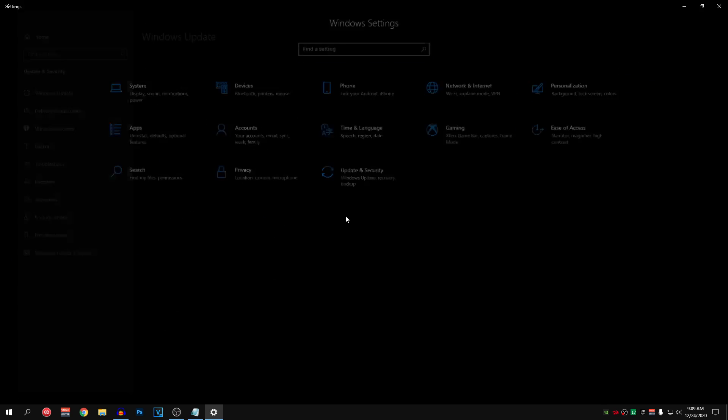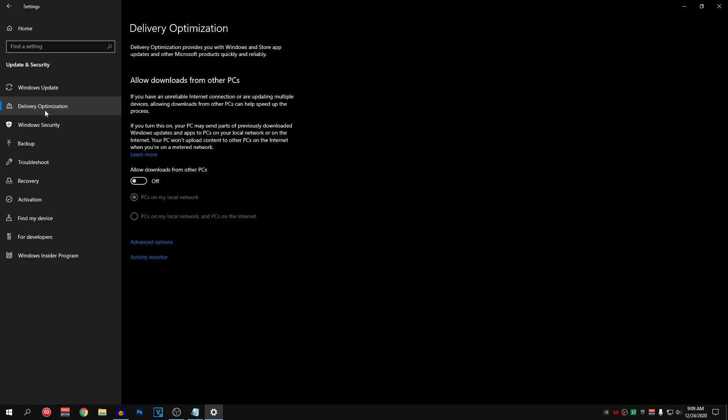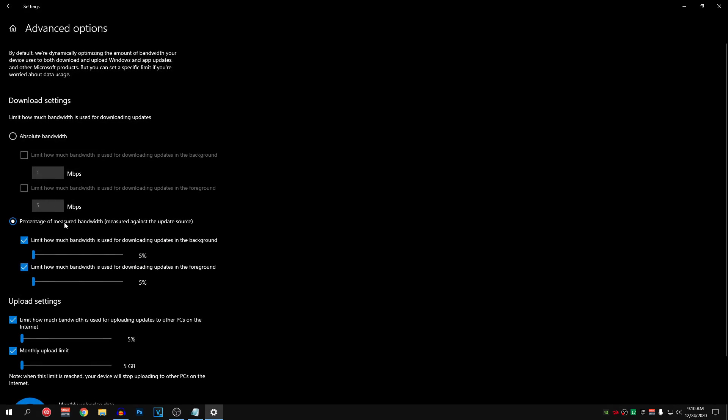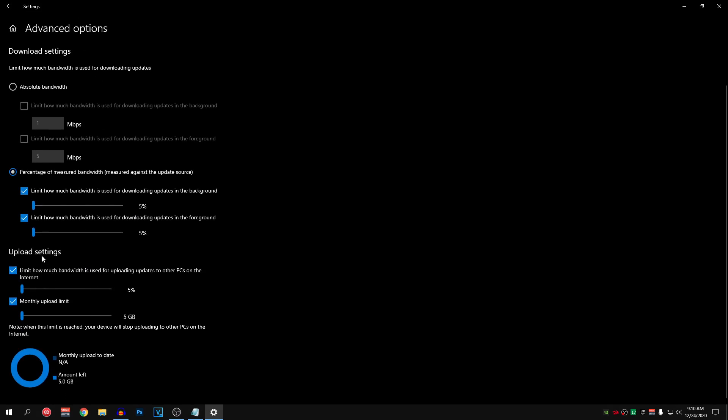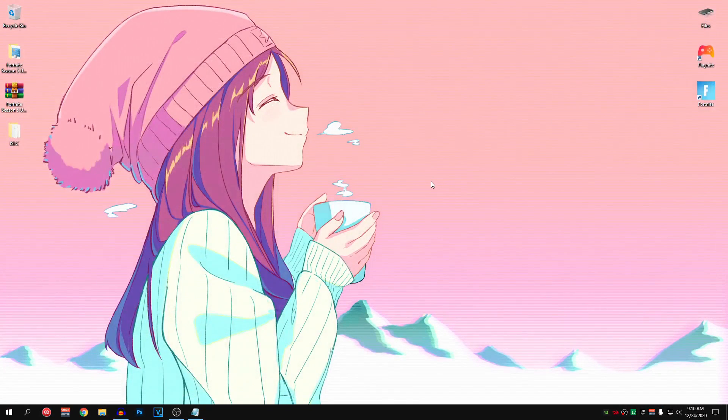Go back and go into Update and Security. Go into Delivery Optimization and make sure Allow Downloads From Other PCs is toggled off. Then go into Advanced Options — for Download Settings, check both boxes and set the sliders to the lowest value of 5%. Do the same for Upload Settings: check both boxes and set the value to the lowest possible. Now you can go back and close out of Settings.